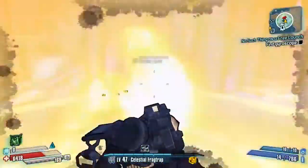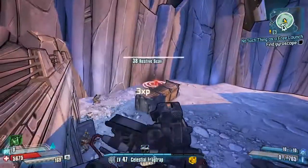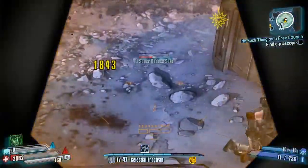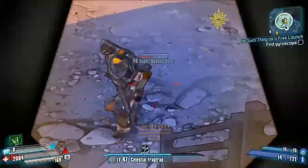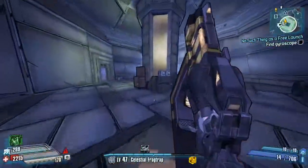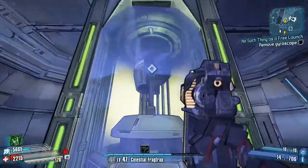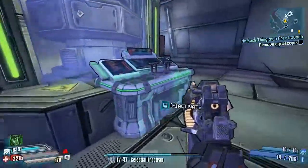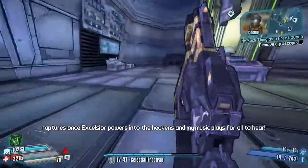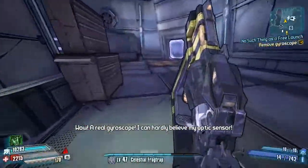They're not barrels — I just saw them and thought 'shoot the barrels' but no. The grenade's going to go off in a sec. Don't shoot me. Find the gyroscope — it's in here, yes. I've got to press it — yoink! Thank you. Where do we go now?